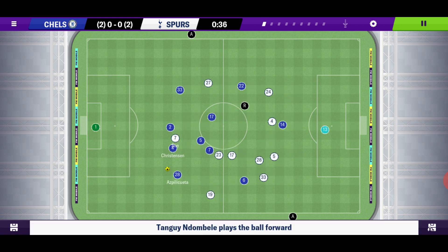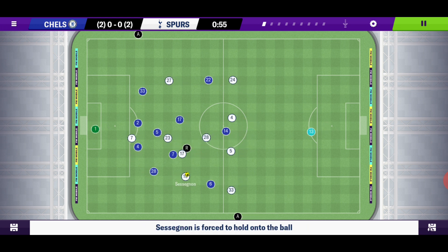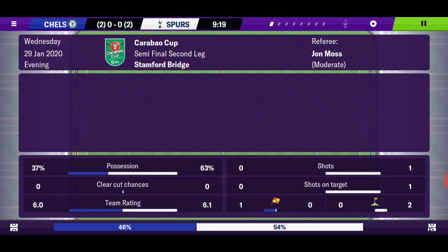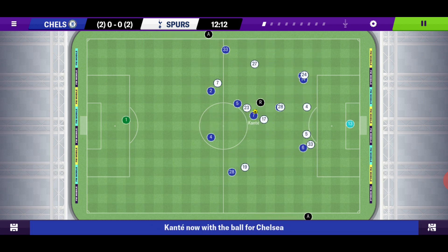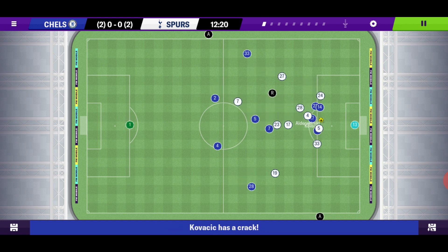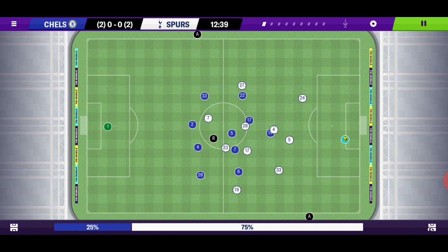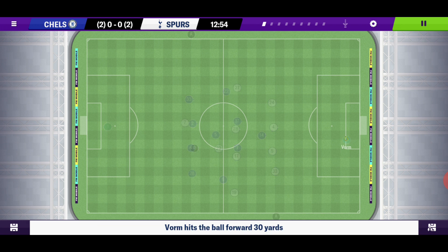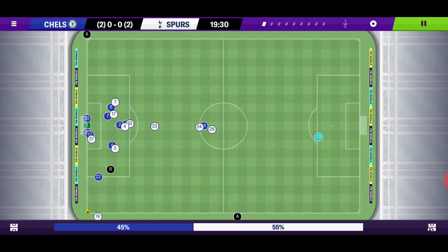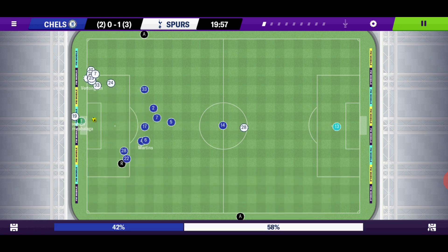Sloppy possession from Martins and Tottenham have the ball back. Emerson gets to it nicely. Jorginho to Kovacic and it's just over. Good link-up play from those two who have missed quite a few games with injury. Then Tottenham win a corner — and it's a goal. First goal and that's Tottenham's away goal.